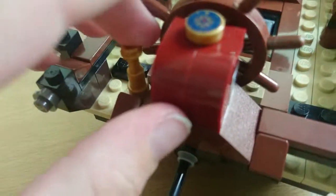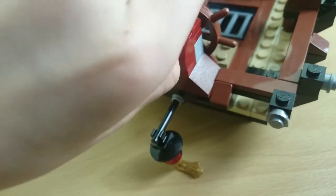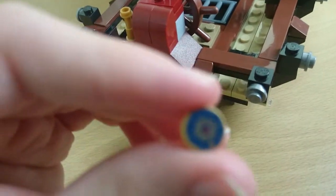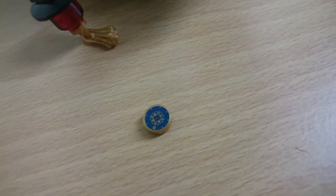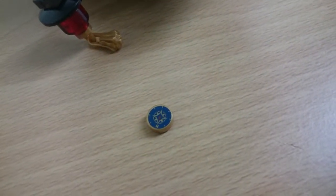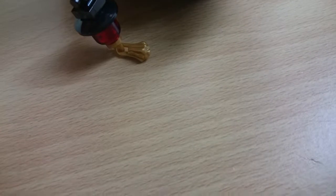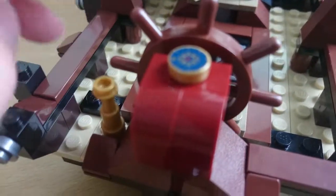There are a few printed pieces in this set, and this is another one — it's a compass. They gave you a spare because they're small and printed. It only says north, not south, east, or west — just north. That's a bit of a shame, but for such a small piece, I'm lucky it's not a sticker.